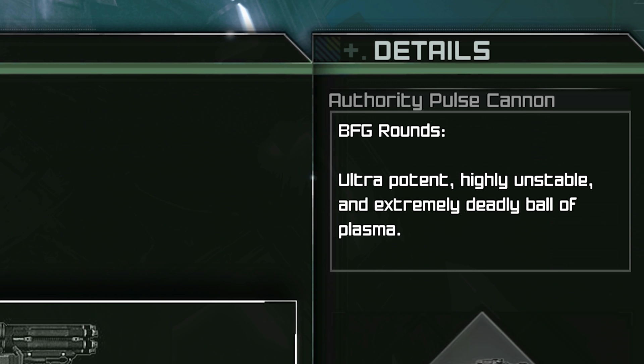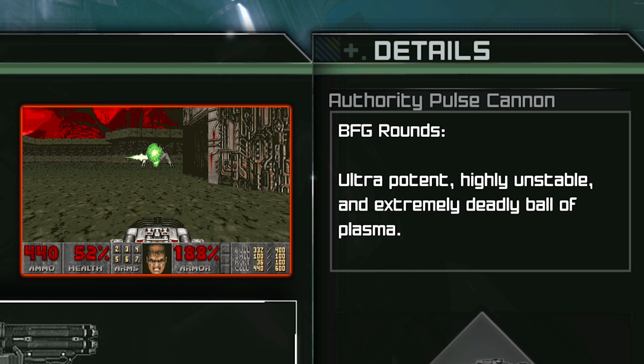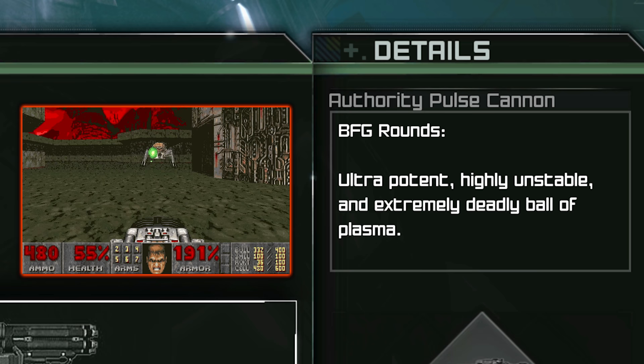Now the alternative ammunition for the authority pulse cannon is called the BFG round. Of course, this BFG ammunition takes its name from the BFG from the Doom series, which, much like the authority pulse cannon, is a big fucking gun — which is literally what BFG stands for in the first place.